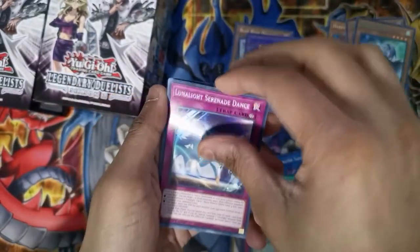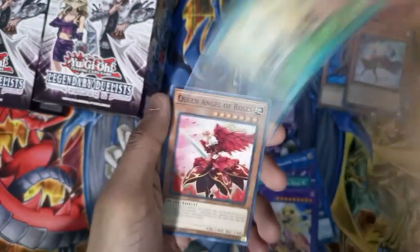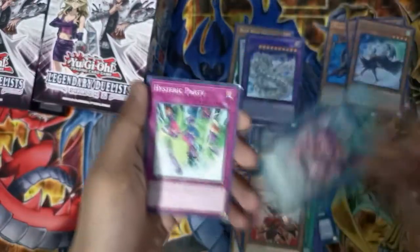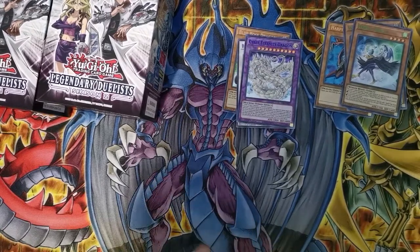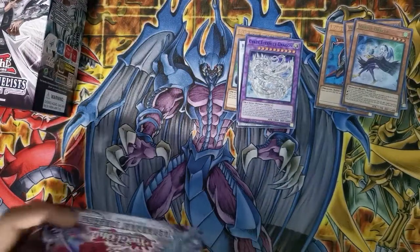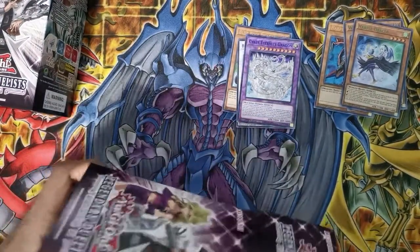Harpy's Feather Rest, Lunar Light Serenade Dance, Lunar Light Saber Dancer, Harpy's Hunting Ground, Queen's Knight, Angels of Roses, Hysteric Sign - nice to see the common. Hysteric Party. One of the cards I'm really looking for here is actually Harpy's Channeler, because that hasn't been reprinted since Lord of the Tachyon Galaxy which is the set it first came out in. It got reprinted also in its tin but didn't get a mega tin reprint I believe.